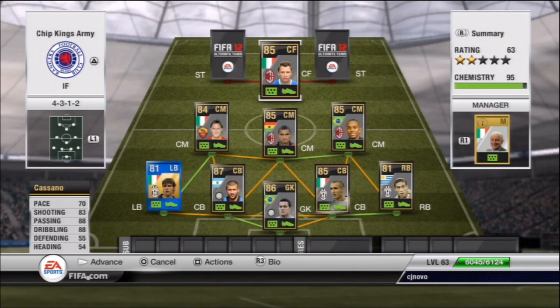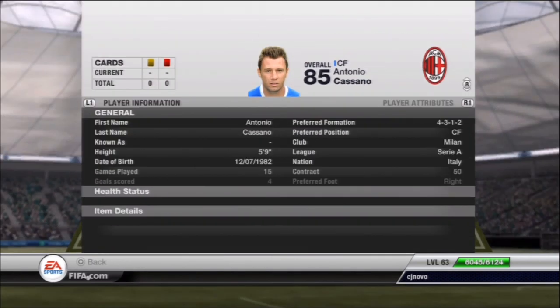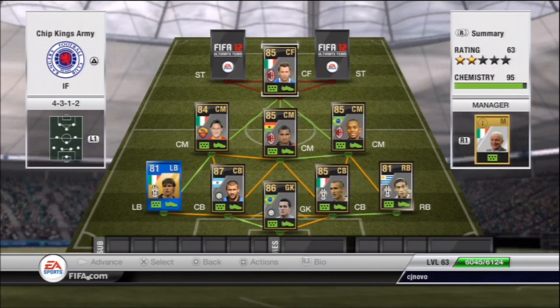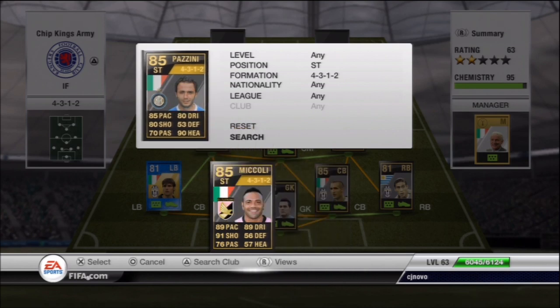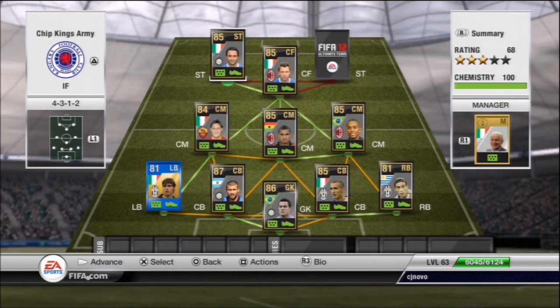Cassano is probably my favourite player on the team. He's got 70 pace, 83 shooting, 88 dribbling and 88 passing. I love him in the centre forward position. He doesn't come back because he's low on defence, but he just hangs about the midfield and he's an absolute beast. He's got an unbelievable shot and his passing is very good as well. He also had a stroke in real life this season, so it's good to see him coming back.